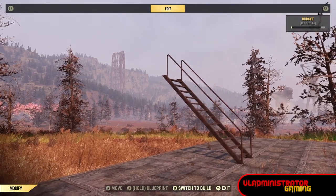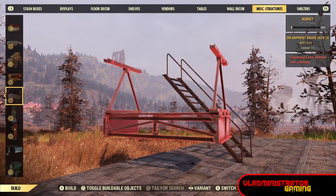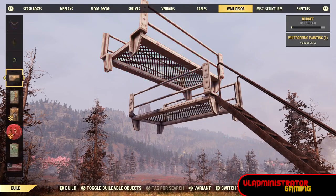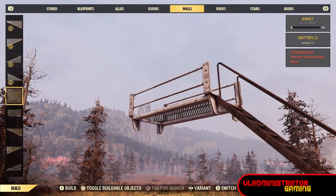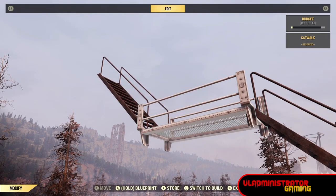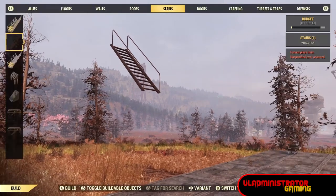Maybe you're looking to get some sort of floating structure. The simplest way is with the catwalks again. Just be careful because once it's floating it doesn't like to snap certain things — some things will show red, it won't let you remove floor panels, things of that nature. So you're gonna be fighting with the system if you do this — I don't recommend it but it is achievable. And now you have a set of floating stairs by removing that catwalk.